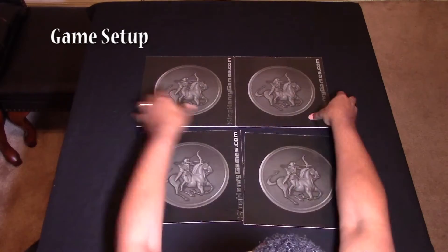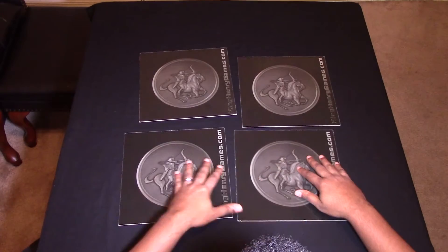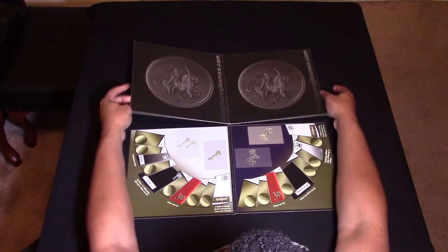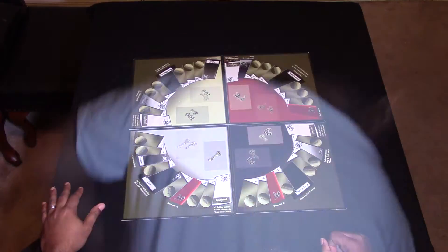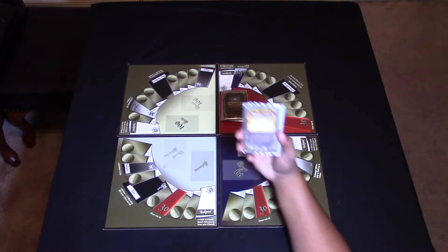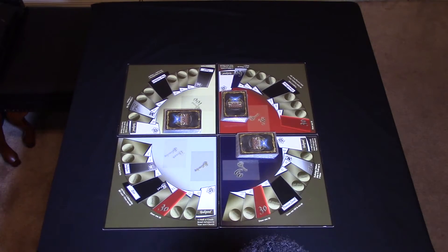Race for the Kingdom setup. Step one: Set boards and cards. Randomly connect the four Race for the Kingdom boards and align them properly so that the player tokens can move in a circular pattern around the boards. Then put the 30, 60, 100, and fellowship cards face down in their respective zones by color.